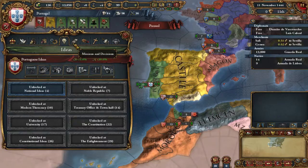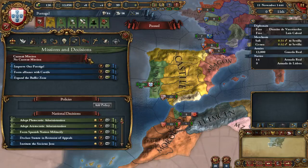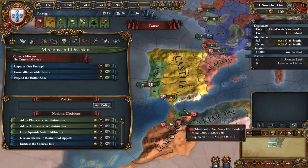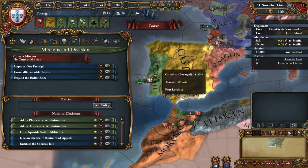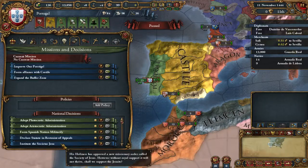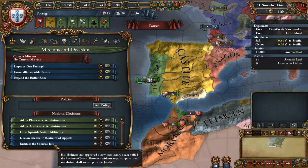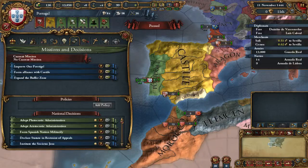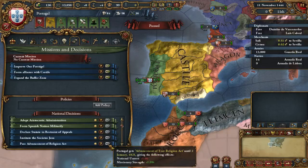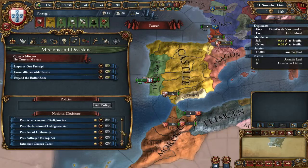Technology and ideas are mostly focusing on trade and colonization, as you can imagine. The missions: you can form the Spanish nation if that's your thing - you can form Spain as Portugal, nothing wrong with that. The Instituto de Sociedade is unique for Portugal. You need admin tech 10 and you'll get missionary strength plus 1% and papal influence. So you essentially still have a Scatter League as Portugal, because why not?